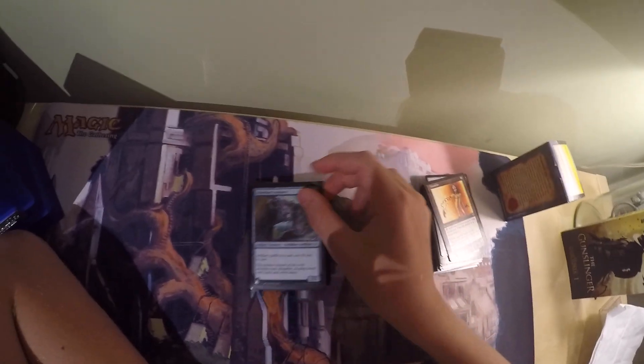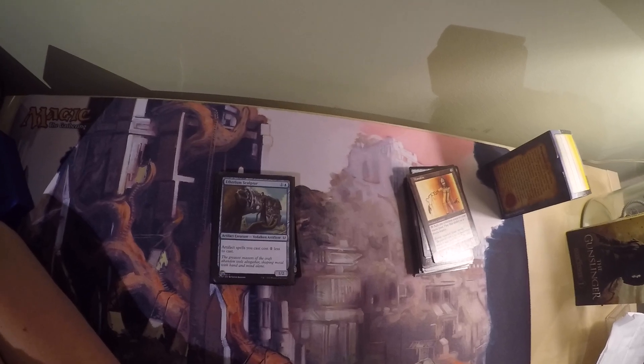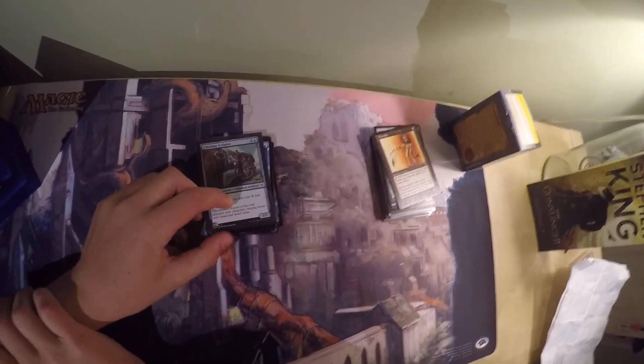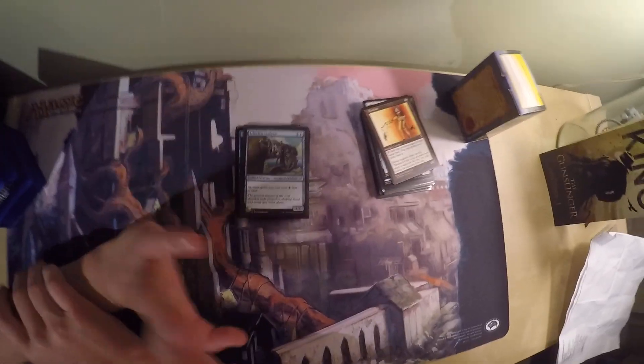Then I play Etherium Sculptor, which is 1 and a blue for a 1/2 artifact creature, Vedalken artificer. Artifact spells you cast cost 1 less. Not only does this make your artifacts cheaper, it's also an artifact creature, meaning it can be sacrificed to Arcum Dagsson.